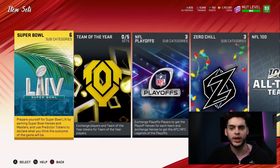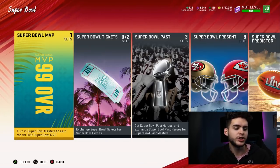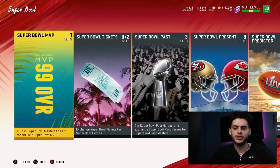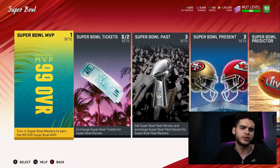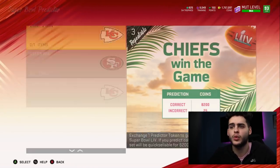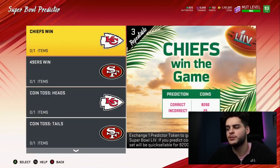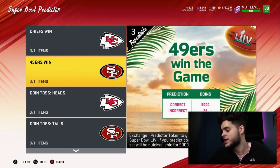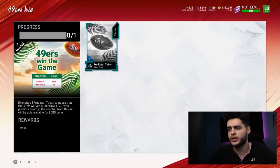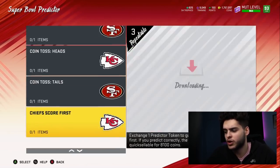Beyond that, what are they used for? I'm gonna go over to the set and show you guys. Predictor tokens are essentially like gambling in real life — like, do you think the Niners will score 30 plus points or below 30 points? You put your token there and if that happens you get points. It's like an educated lotto ticket. There are 25 total sets — you can use one token to say the Chiefs win; if the Chiefs win you get 8,200 coins, if they lose you get 25 coins.